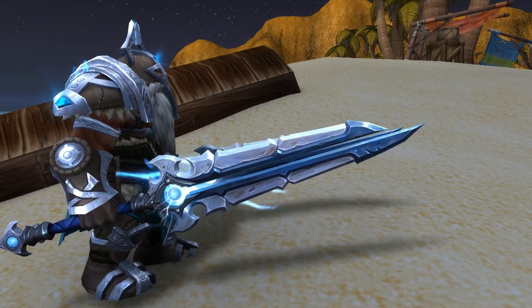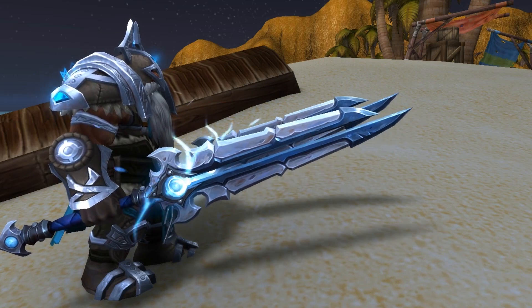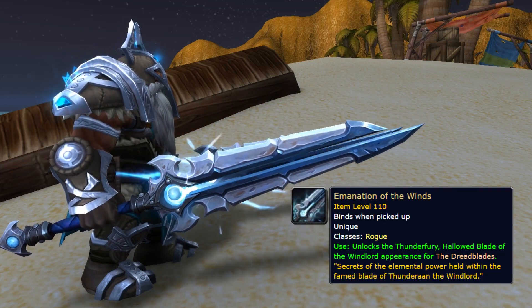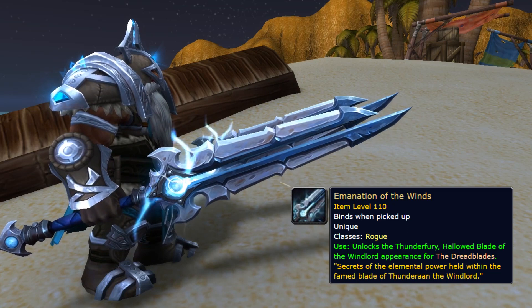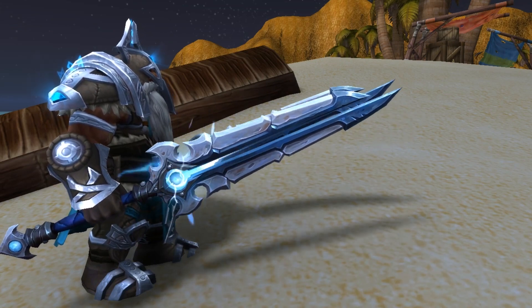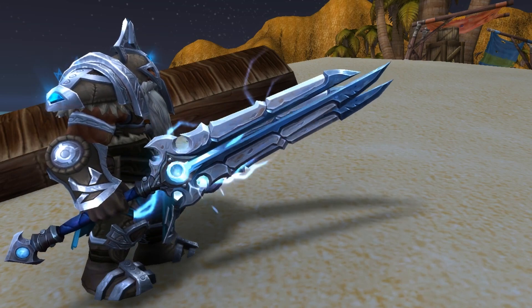Hello everyone and welcome to another artifact video! Today we're gonna look at the hidden artifact for Outlaw Rogue, which is the Emanation of the Winds, which unlocks the Thunderfury Hallowed Blade of the Windlord appearance for the Dreadblades. This artifact is actually on my top five list of my favorite artifacts because it's just the most legendary weapon ever.